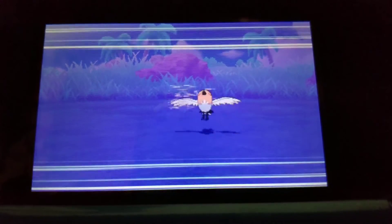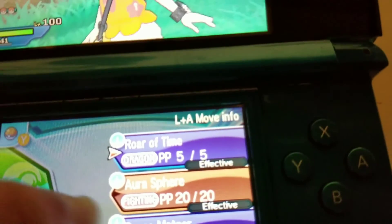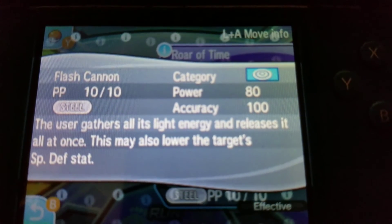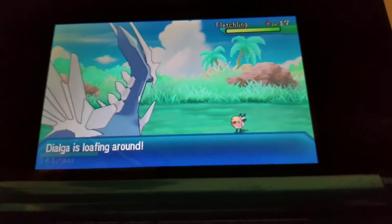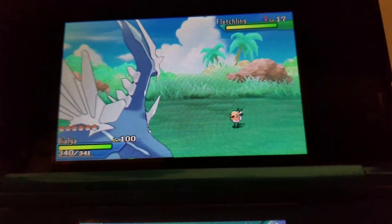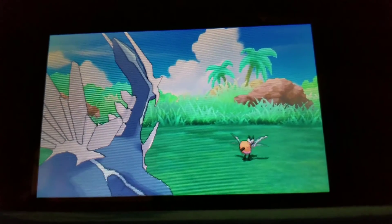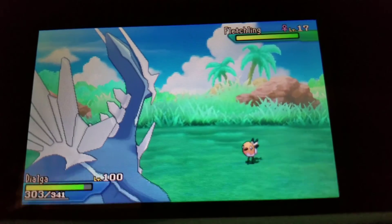So I used it but it says Dialga won't obey. Aura Sphere: the user lets loose a blast of Aura power from deep within its body at the target — it never misses. Draco Meteor: 130 power, comets are summoned from the sky into the target. Flash Cannon: the user gathers all its light energy and releases it all at once. Dialga is loafing around — I wonder if it will let me make Dialga attack at all. Maybe we need to reach a certain point in the game until Dialga will obey. That's kind of sad if it doesn't obey even a weak move. Draco Meteor — goodbye Flatling!